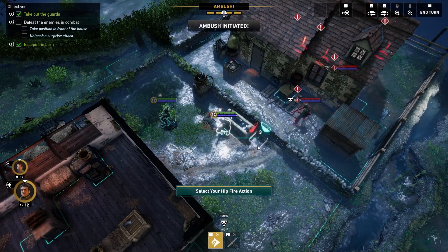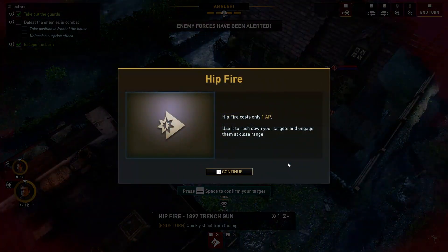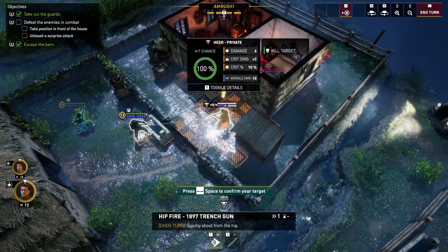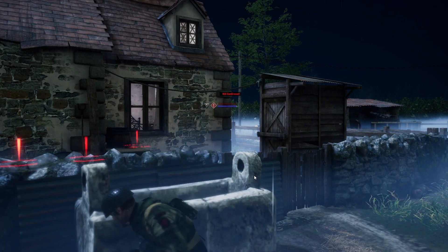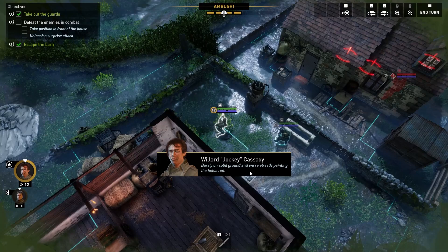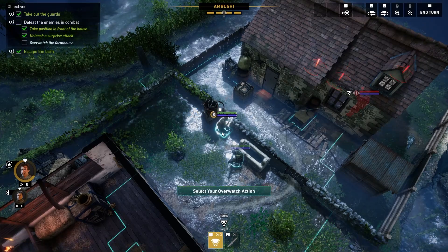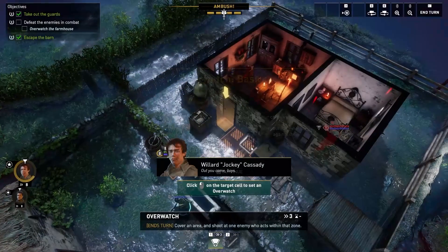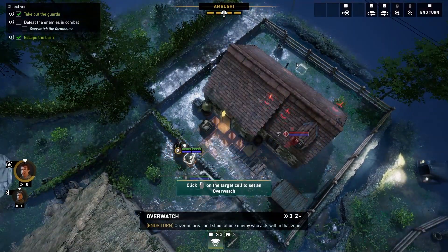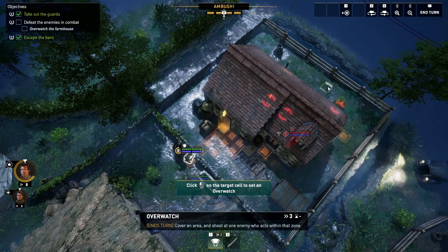There's still a lot of dudes in there. Forces have been alerted. Hip fire costs only one AP — use it to rush down your targets and engage them at close range. Hit chance 100%. We got a nice little angle. Kill confirmed. Barely on solid ground and we're already painting the fields red. Good line. Switch to Overwatch — orange covers the chosen area. I like the fact that Overwatch only covers a certain area. That always seemed to make more sense than some other game's implementations.